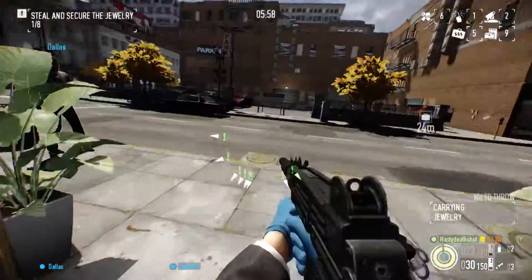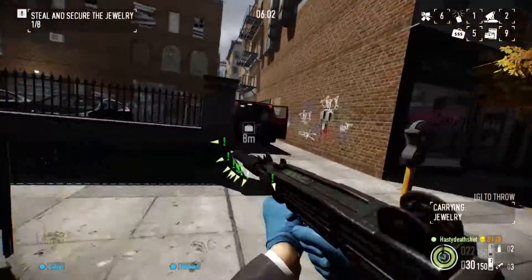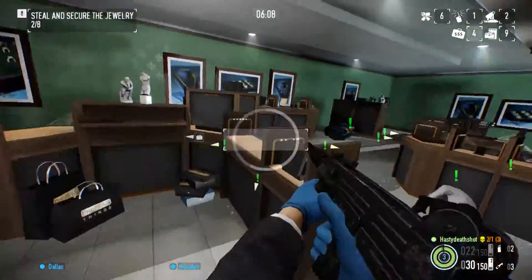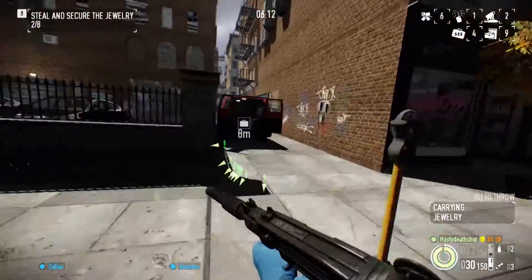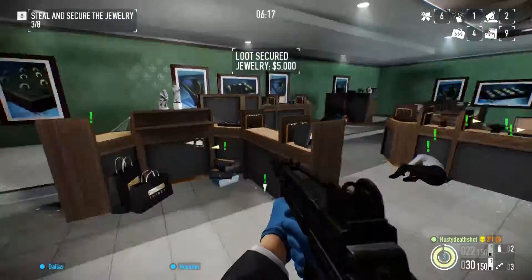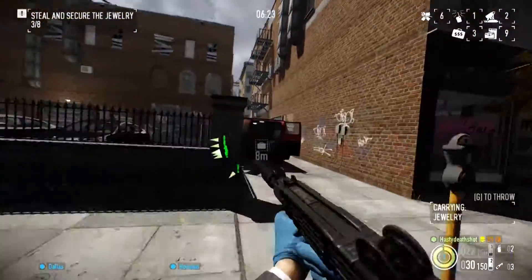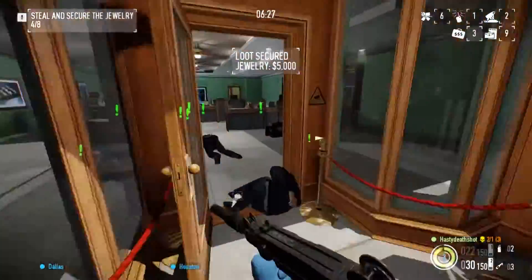We're just going to move the bags out one by one. On Death Wish there's always eight bags you need to steal. There's always going to be seven in the lobby and two in the safe, so you have to open the safe almost every run. You get one extra, which equals two hundred and five thousand dollars extra cash.